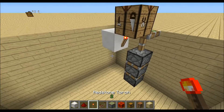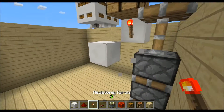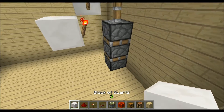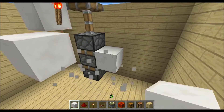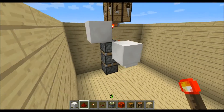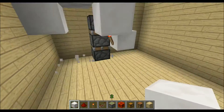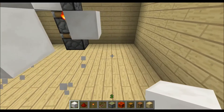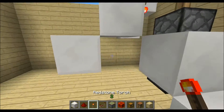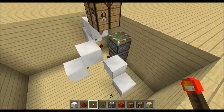Then we need another redstone torch here, and the third one will be right on this block. Of course we want to invert these torches, so place a block here, here, and right here with redstone torches on these blocks, and then it should look like this.